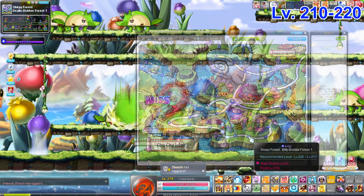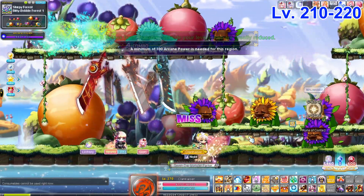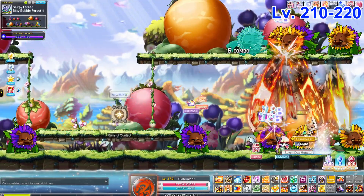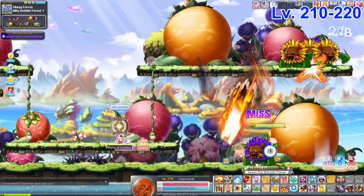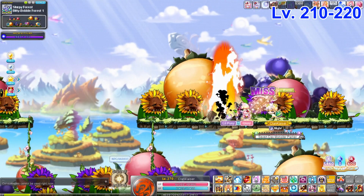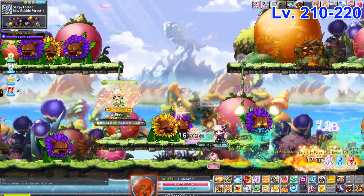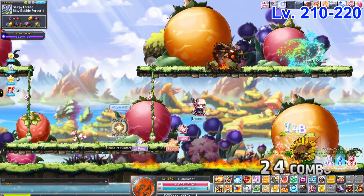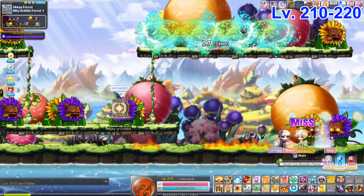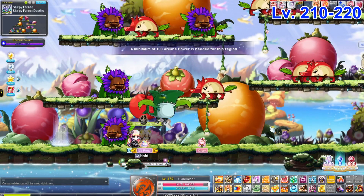Next is Bitty Bobble Force 1. It's similar to Eastern Cave Path 2 and Model Force 3, just a lot smaller. Go left to right the same way. If you're a class with summons, drop your summon on one side, maybe pop a Lucid Soul or another summon, and focus on killing the other side — resummon as needed. It's a fantastic map; if I had a choice at this level I'd definitely train here.